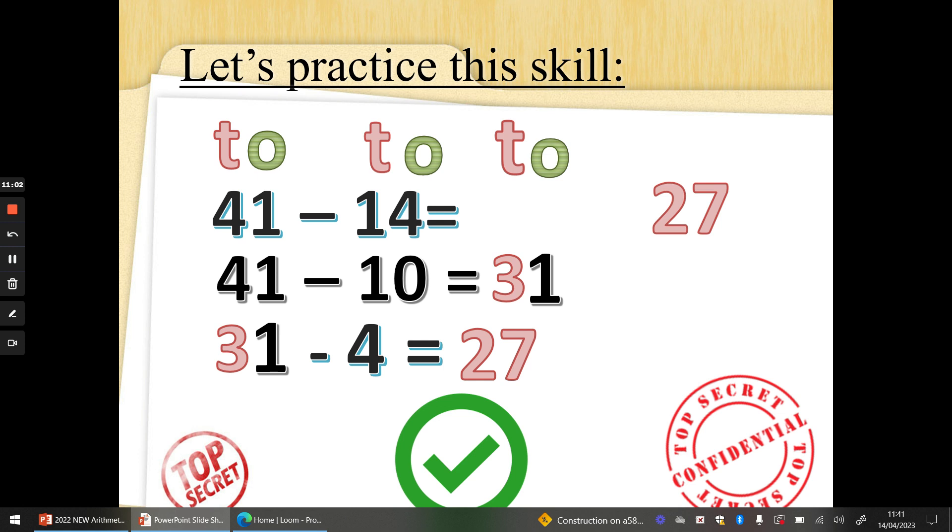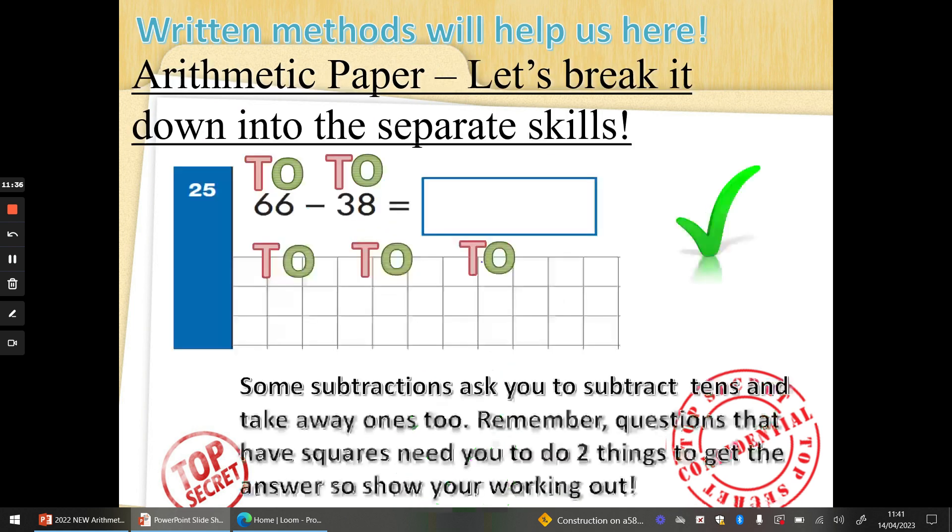41 take away 14. Let's break it down. 41 take away 1 ten: 4 take away 1 gives me 3 tens, 1 take away 0 gives me 1 — so 31. Not finished yet — we've got to take away the 1s. Put 31 underneath, take away 4. Four fingers, let's go backwards from 31. 31 on your shoulder: 30, 29, 28, 27. Well done.